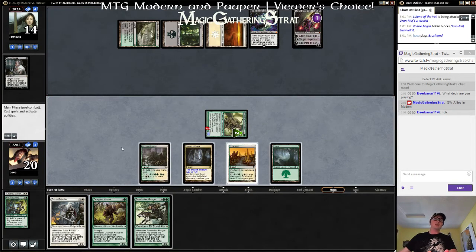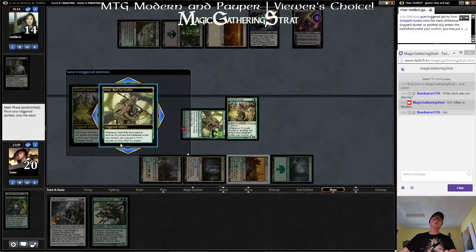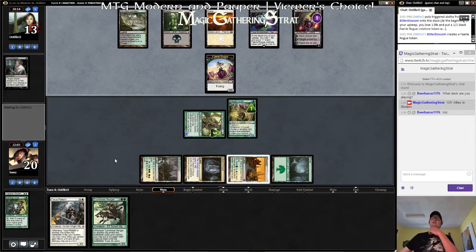Well, we need the guy with Trample — that's what we need. They can make me discard a card, which I guess will be the Turntimber Ranger — see the five-drop. I got Cavern of Souls — it was much cheaper, so it was a budget option then. Is it 23 tickets for a Cavern of Souls right now? I feel like it was cheaper.